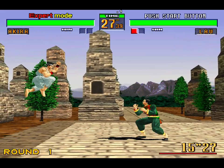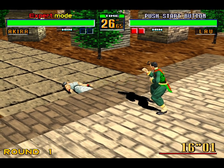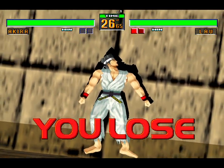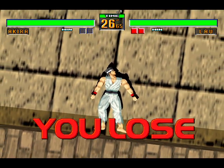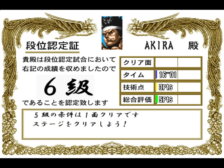Let's just bail on out of here. So now you'll get — first of all, you can't continue. There's no continue countdown. You just go straight to game over, and then you get a ranking card. I got three points for pulling off some move, so that's cool.